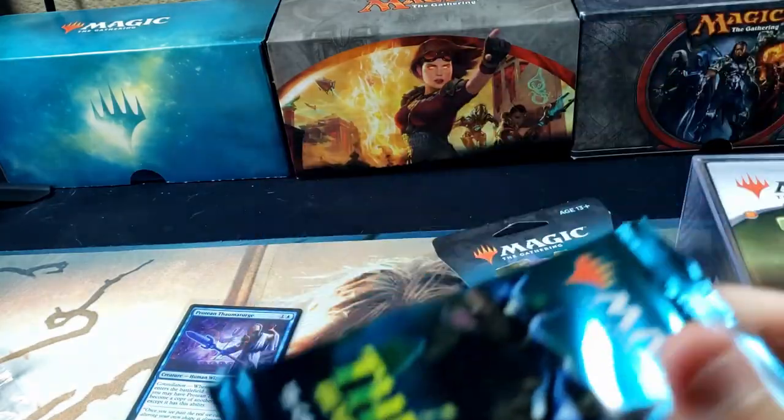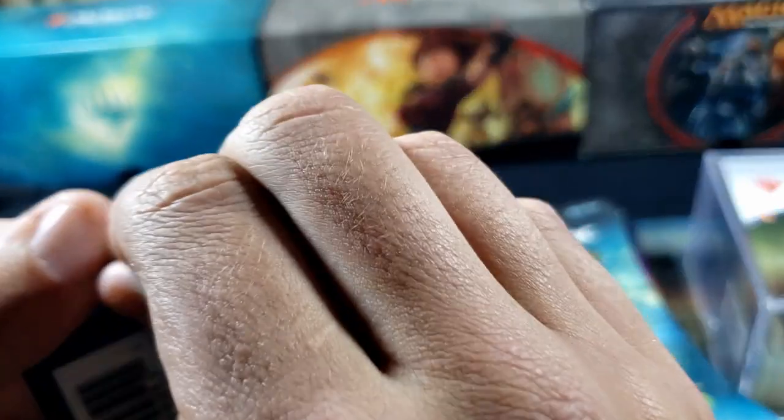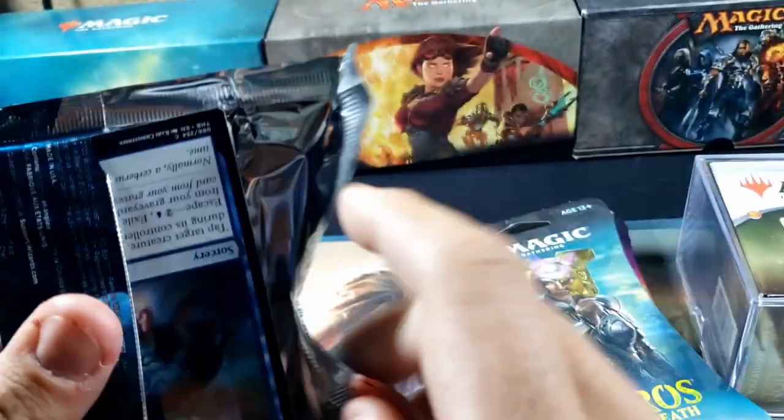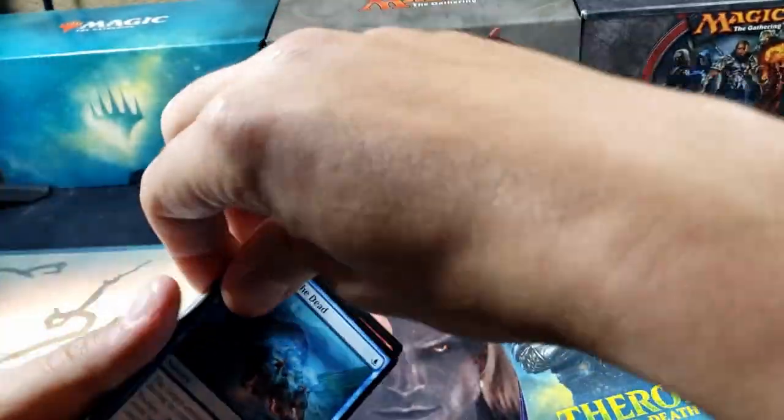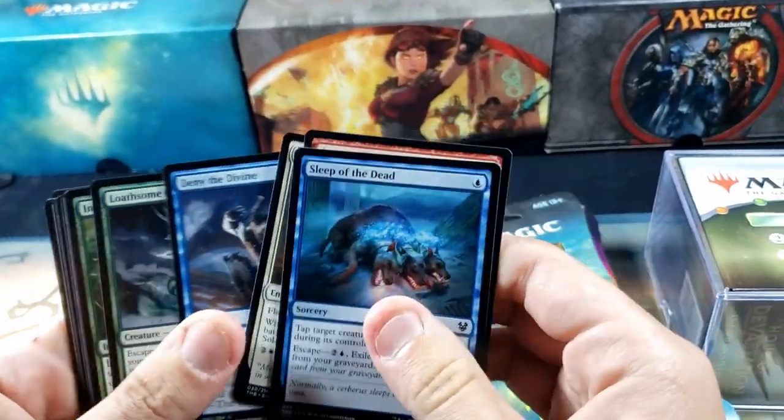All right, now let's get into these — these ought to be more fun. We all know the 15-card booster packs, and they're not Core 2021, so we know that the rare is in the back. All right, let's see what we got — Sleep with the Dead, Aspects.